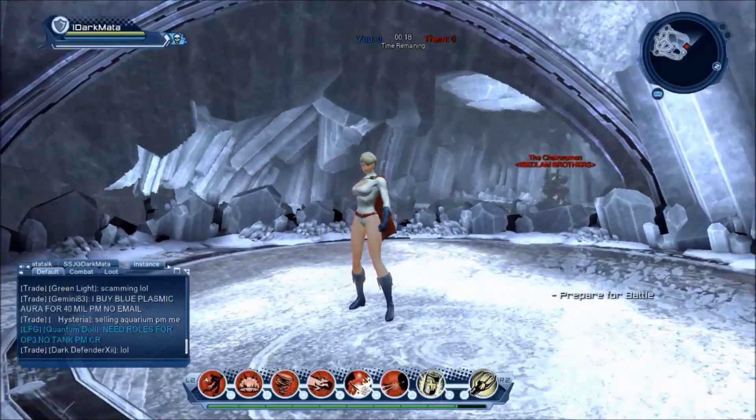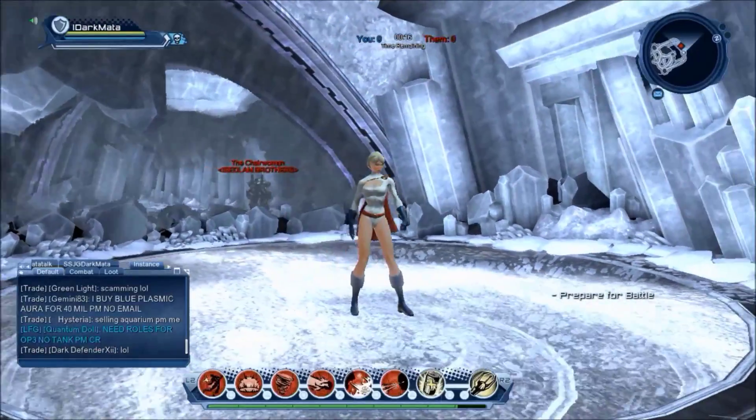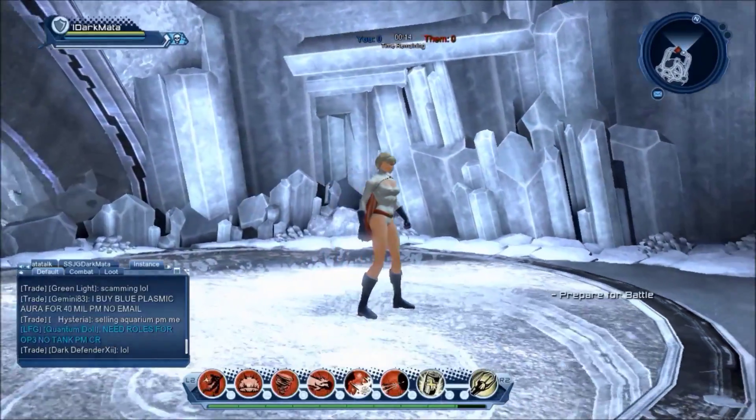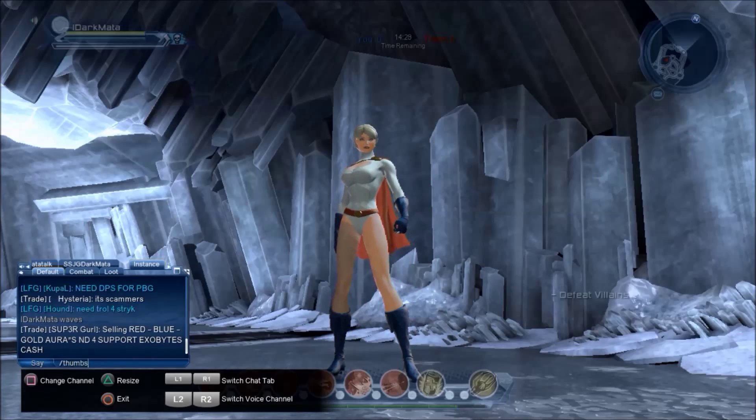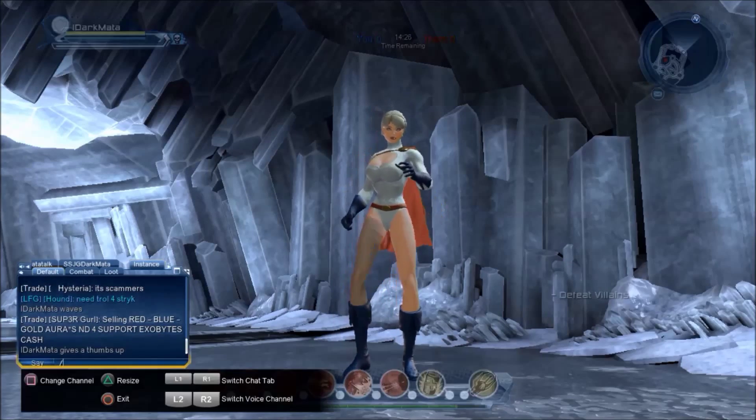Hey guys, Dark Matter from Bedlam Brothers here, and welcome to the Power Girl episode of School of Legends. Today I'm going to be looking at Power Girl — she can be purchased for 85 Marks of Legend from the Legends vendor.